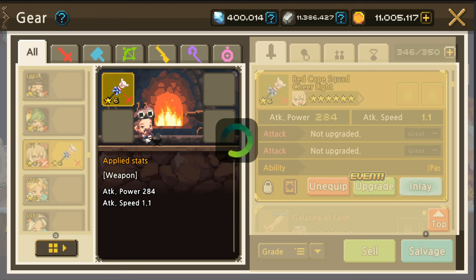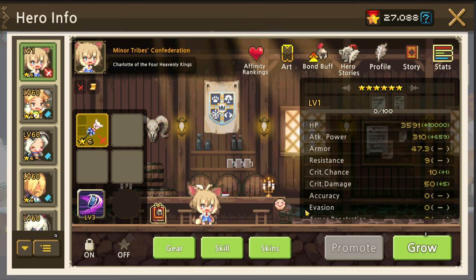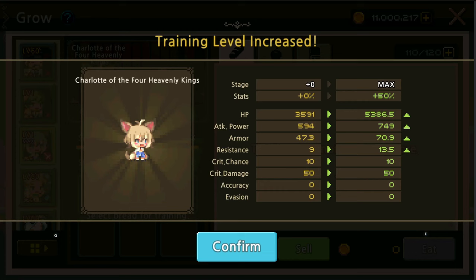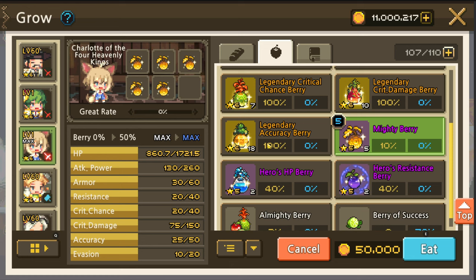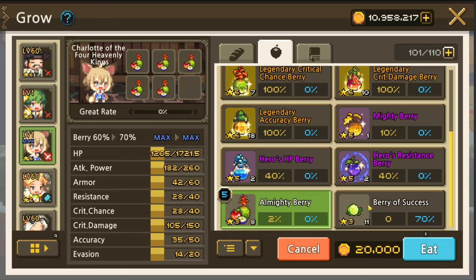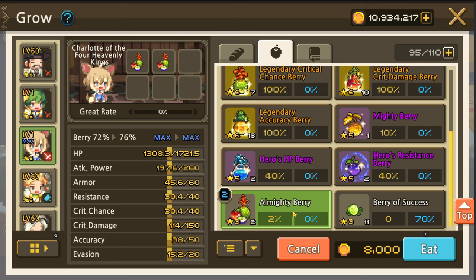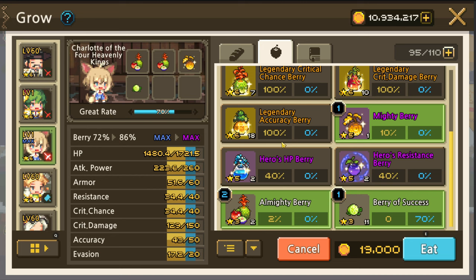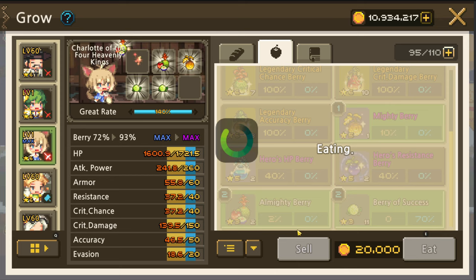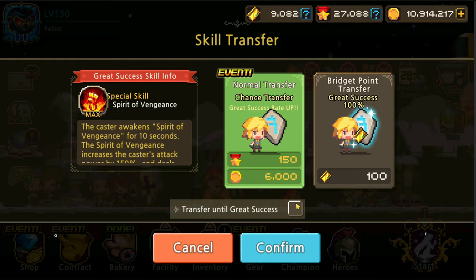We'll give her the slots for the engraving — two slots, ten Fergus points for those. We'll feed her more bread one last time. For six-star heroes, this needs to be fed one more time and then it's pretty much maxed out. For the berries, I'm actually running low at the moment — I haven't been planting my berries. I'll feed her what I can for now and grab more stuff for her later. I'll open up some packages for more rewards.